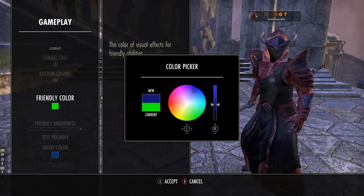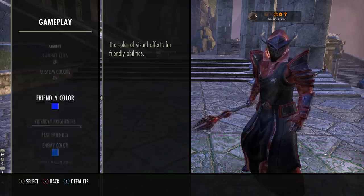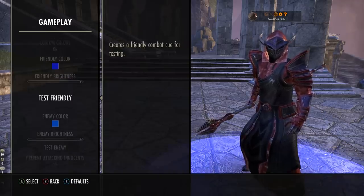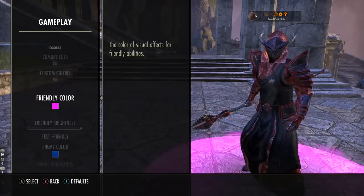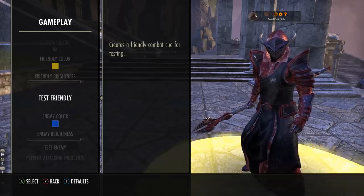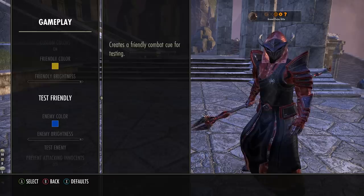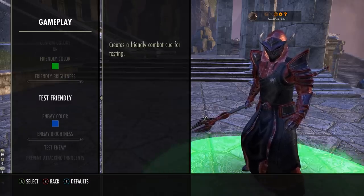Not only that, just in case you aren't sure what it looks like on the character, you can actually test it. So if you change the colour to anything you like — lots of people like pink — you can alter the actual visual for it, but you have to accept it. So if you've got heals coming in, positive synergies, hollow fang, or friendly AoEs especially heals in PvP, you can set it to what you want.